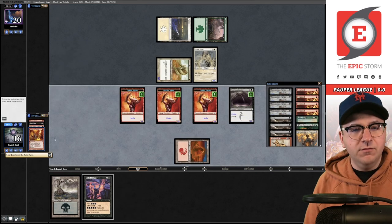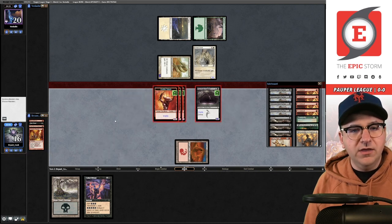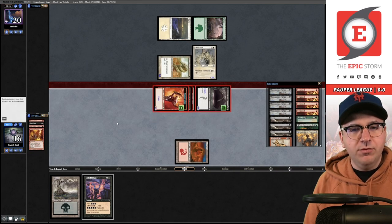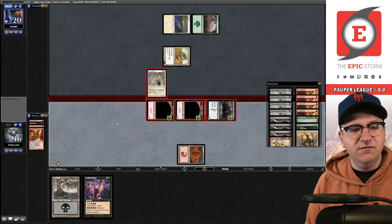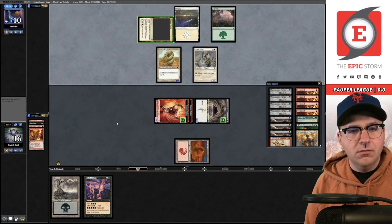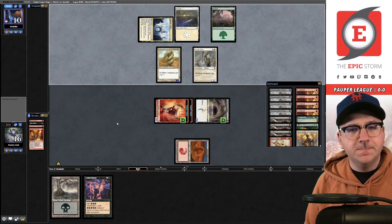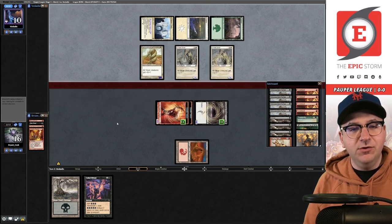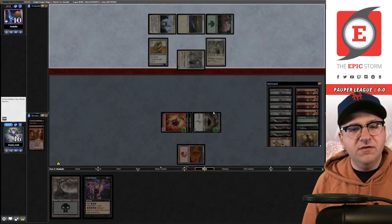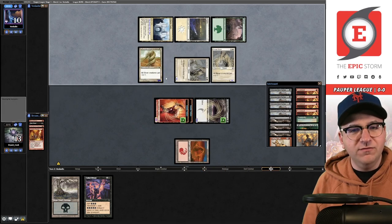Moving to combat — swing out. They can eat up a goblin but there's no point in not attacking; I want to deal them 10 and make them play defense. Another tap land — they have three in hand. Two mana for another Sinew Sliver — that's bad news for me, because now they can leave back two creatures and kill my Gurmag. I'm going to lose this game if I don't draw well.